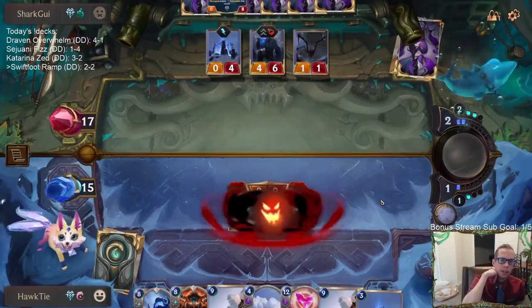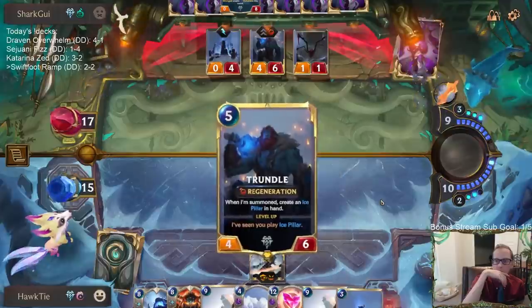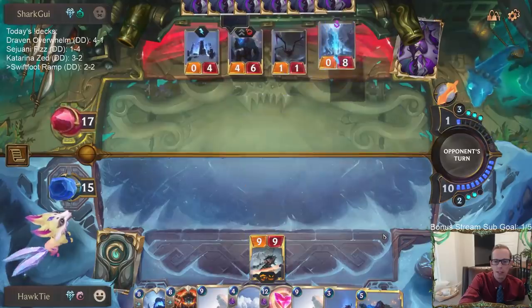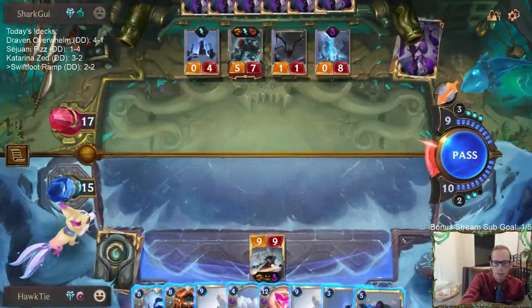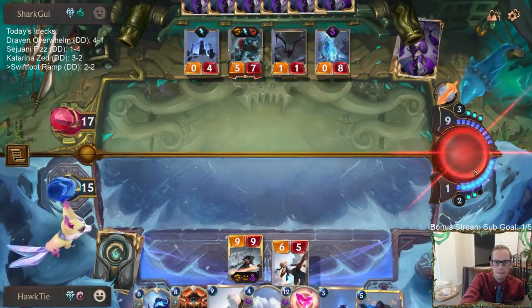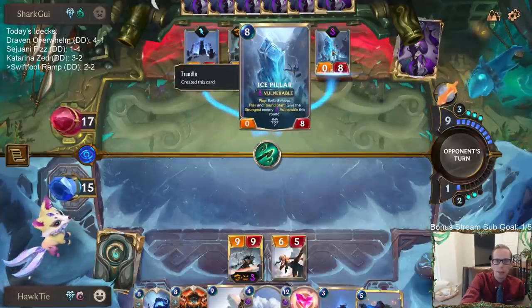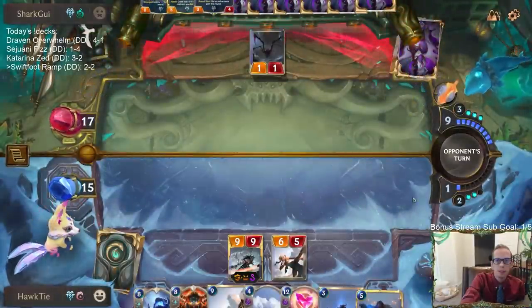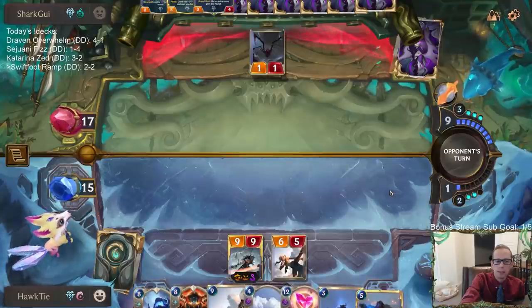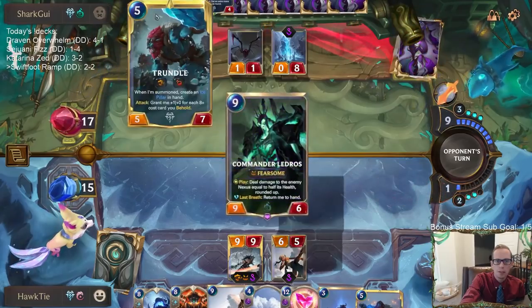That does help out Ruination quite a bit - now Ruination kills Tryndamere. Mina Swiftfoot is also kind of bad against Ruination because it puts all their things back in their hands. We're kind of in trouble. I should put Spiderling back in their hand instead of Ice Pillar - this allows them to replay Ice Pillar. I'm basically hoping this lets them just play Ruination here and get Ruination out of their hands. But now they just make Mina vulnerable and play Trundle to kill Mina.